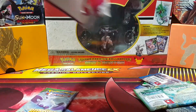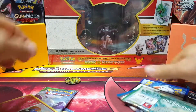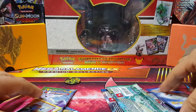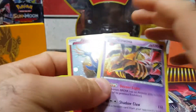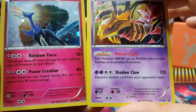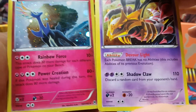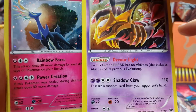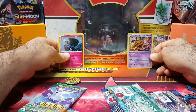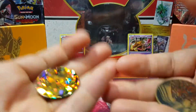Each one comes with a code card — this one came with the code card for the Giratina. These are the two promos: Devour Light was an interesting one because the Pokemon BREAK has no abilities of its previous evolution, and of course Rainbow Force — a lot of people like this card as well. These are nice. I like when they include a promo in this. The coins are a Groudon and a Pikachu.